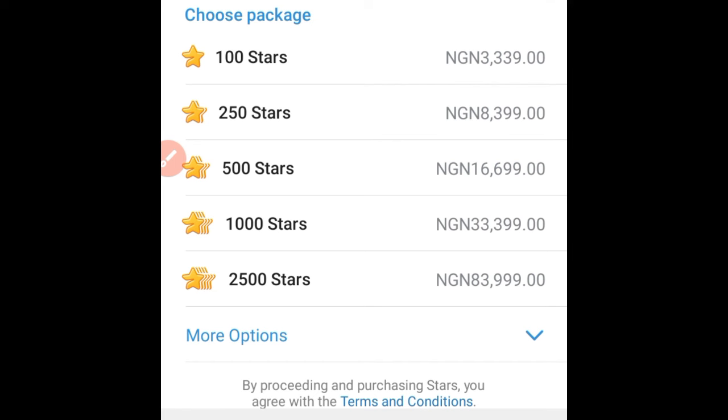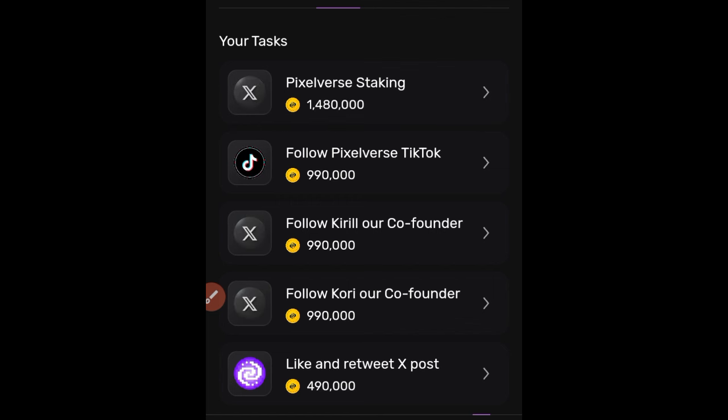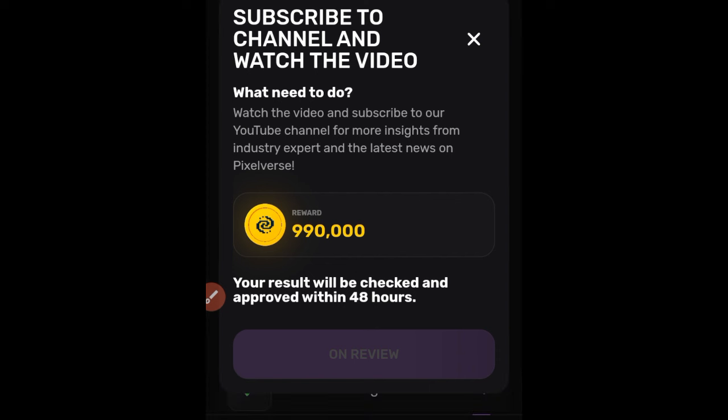If you don't want to pay, go ahead and click the 'Make It' option. Cancel the skip prompt, click 'Make It,' and it brings you to the tasks page. Make sure you complete all these tasks, and for every task you complete, take a screenshot because it will require you to upload those screenshots as proof.